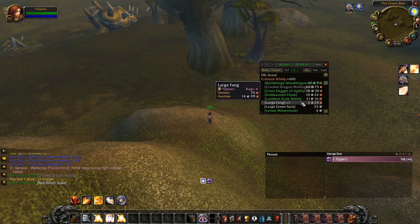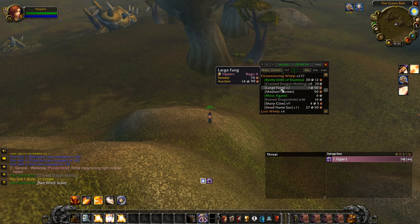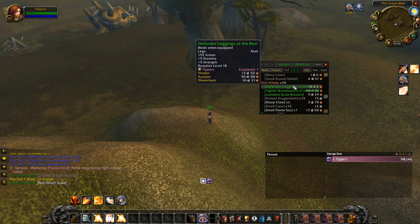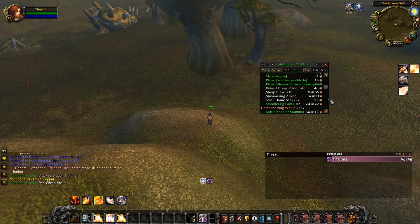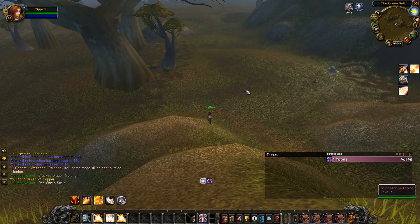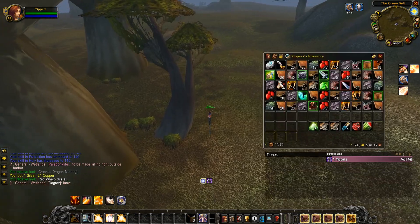We killed 480 crimson whelps, getting 22 flame sacks — not too many really. We got a lot of greens but no blues. 237 flame snorting whelps — both of those are above the Wowhead drop rate. The red whelp count is below the drop rate, so you can't expect too much there. We're probably missing upwards of 50 to 100 kills from the log, so we did kill a bit more than recorded. It's a shame we didn't get a pet, but there are many more amazing grind spots ahead with more pet grinds coming up.